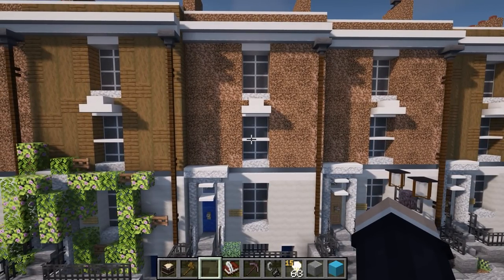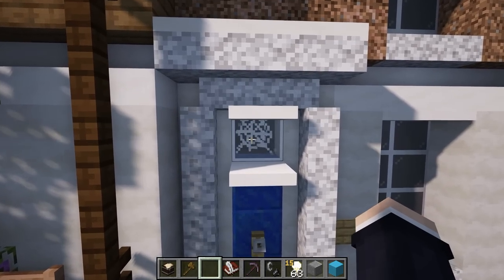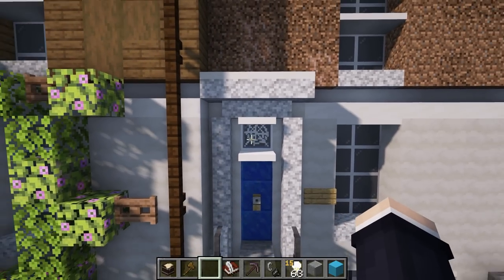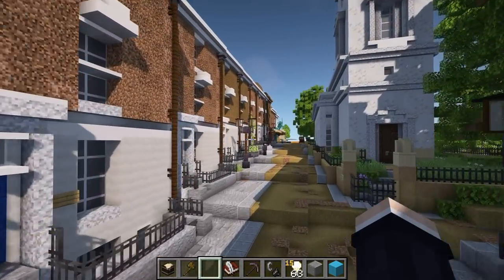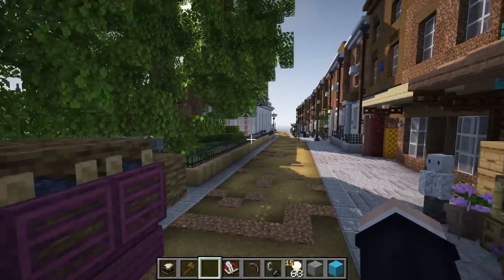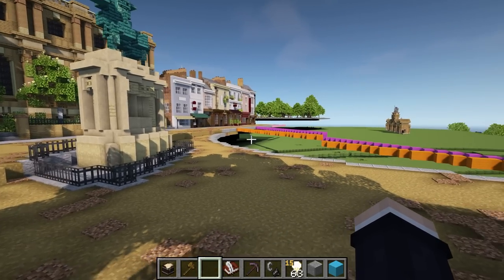Moving through here into some beautiful townhouses — they may be simple but they're effective. The use of dirt here as a brownie-brick color is exquisite and the way it blends with white and quartz is great. What's quite nice is the way the doorway has been worked — instead of just building a window out of glass panes, he's actually put cobblestone behind, giving a nice fanlight effect. That works very well.